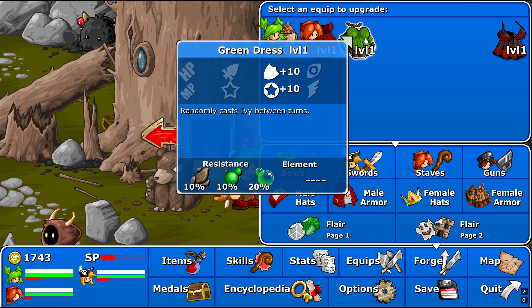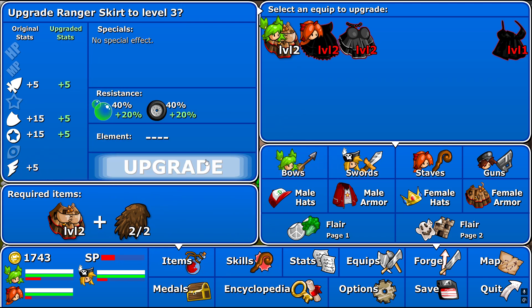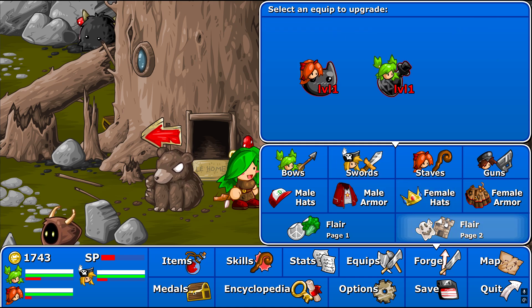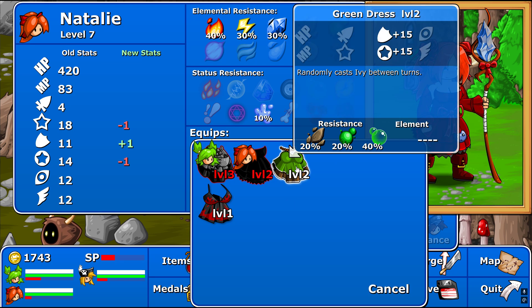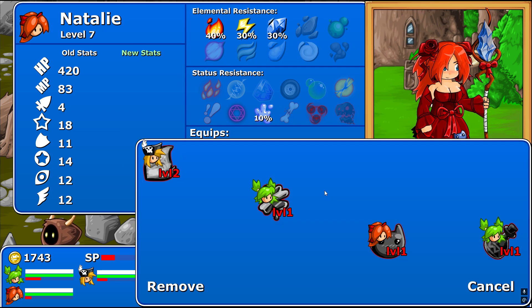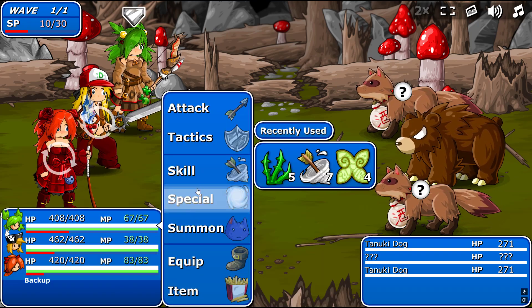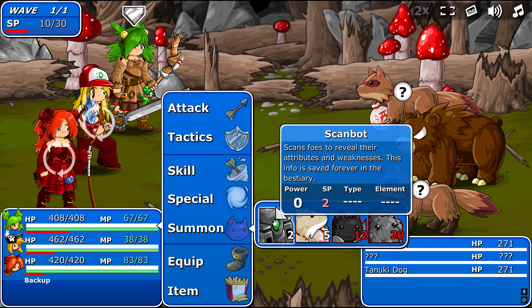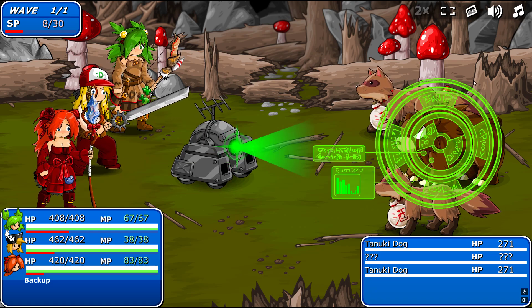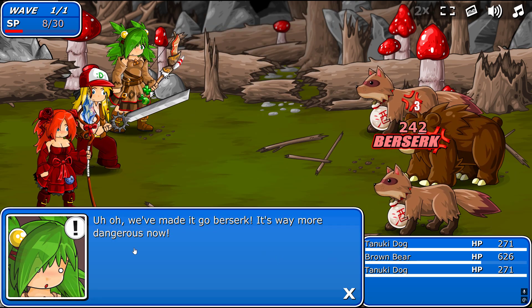Green dress. Equips for Natalie. We're going to give you this. Cat badge - okay, cool. Alright, we got ourselves a bear. I've never tried eating bear before. It's about time I had some. We gotta be careful with these guys, because they can be enraged if you hit them with their weakness. They don't like poison. We made it go berserk - it's way more dangerous now.